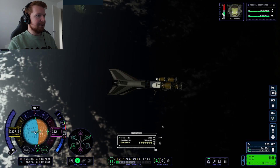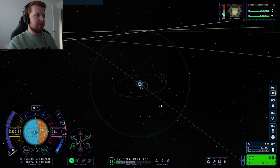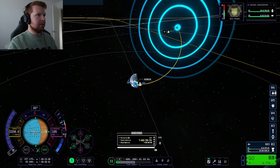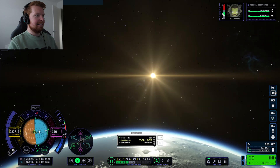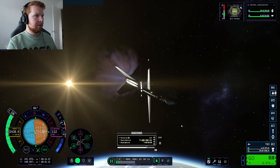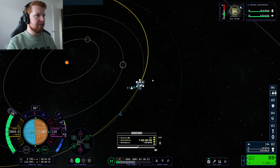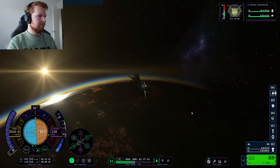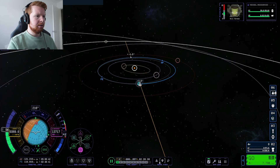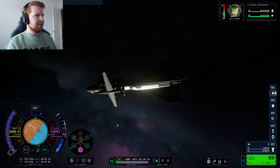Let's see how we can get to Lathe because I have no idea. First of all, we need to get out of Kerbin's sphere of influence. Hopefully I have enough delta-V — it still says I've got 8,000, so we should be okay. Bye-bye, Earth. We've just run out of fuel on that stage — can we separate? Separate. Boost a little bit away.